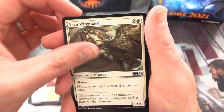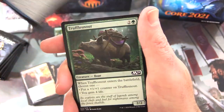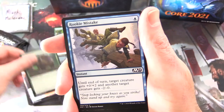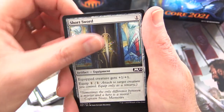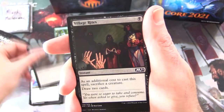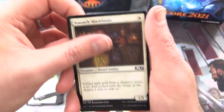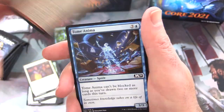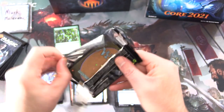Uncommons: Rin, Wingmare, Angelic Ascension, and Riddle Form. Commons: Truffle Snout, Rookie Mistake, Finishing Blow, Short Sword, Caged Zombie, Village Rites, Track Down, Staunch Shieldmate, Bone Pit Brute, and Tome Anima. You might have noticed we do look at the common cards on this channel — absolutely love the artwork.